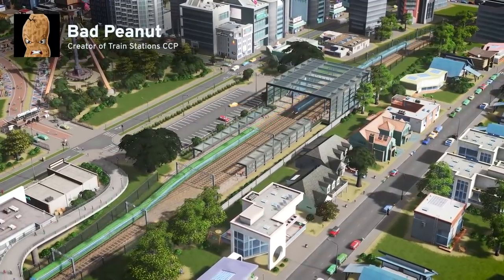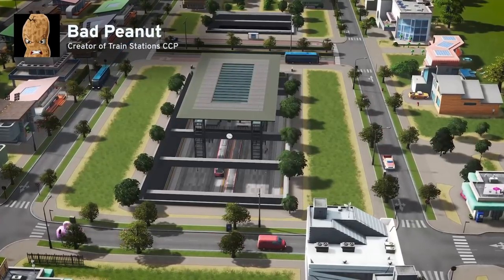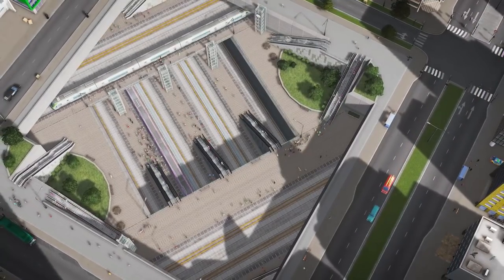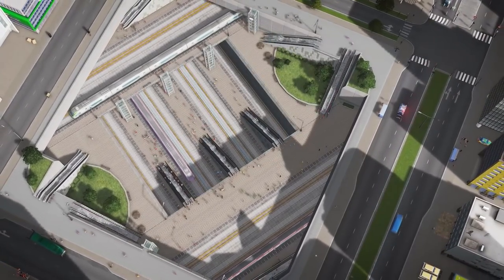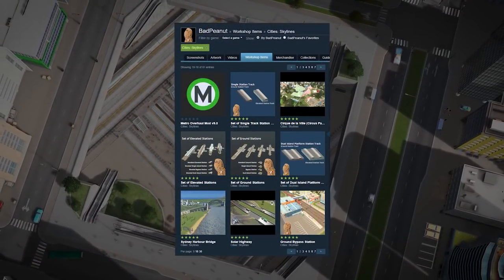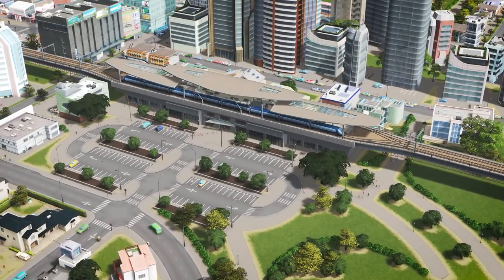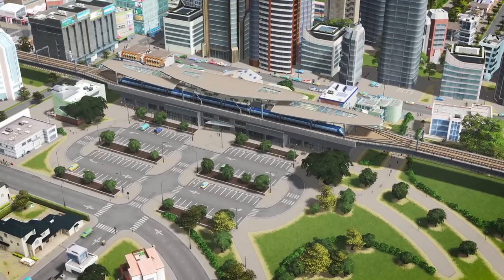The Train Stations pack features 16 new stations, with 6 rail stations, 6 metro stations, and 4 transport hubs, all designed and created by Bad Peanut. You might already know Bad Peanut from his Steam Workshop full of great assets, and this content creator pack takes his work to another level and makes it available on consoles for the first time.